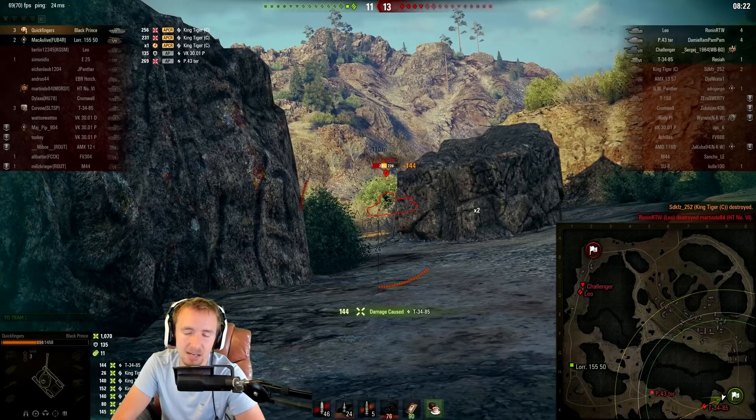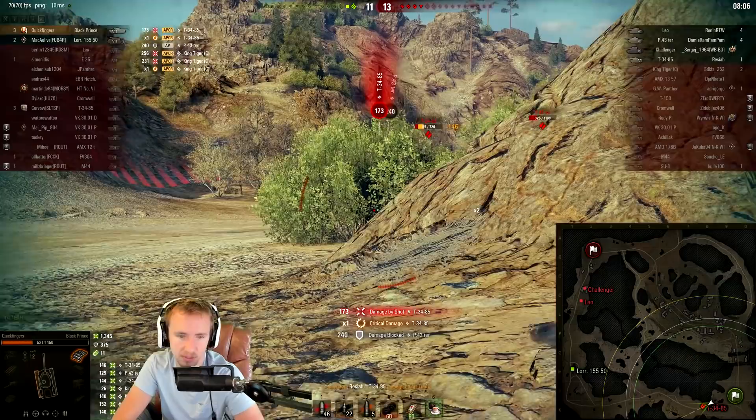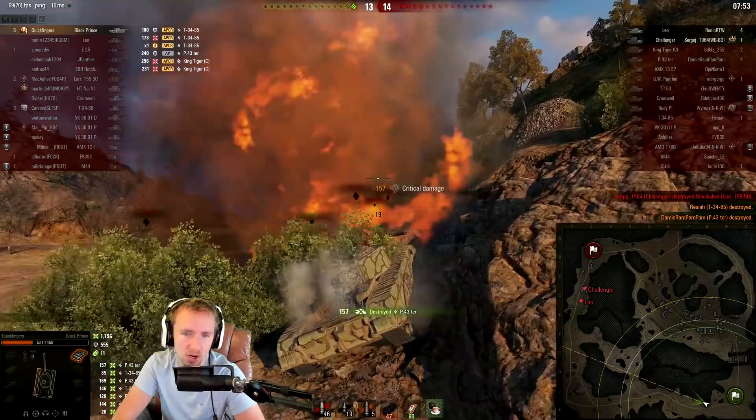Cap circle secured! Because I managed to deal with that threat so quickly, we're actually going to catch the medium tanks out behind us. The T-34-85 and the P-43 Turr are hopefully going to be right in front of my vehicle. We bounce one, we turn our tracks in to angle our hull, and we were hoping to bounce a shot — but it looks like he shot our tracks and damaged our hull because of the awful armor layout of the Black Prince, with hull armor right underneath the tracks so people can just lock you in place. It's awful.